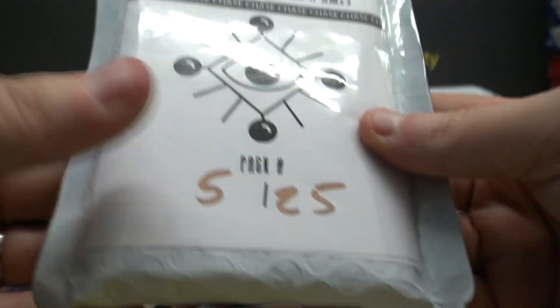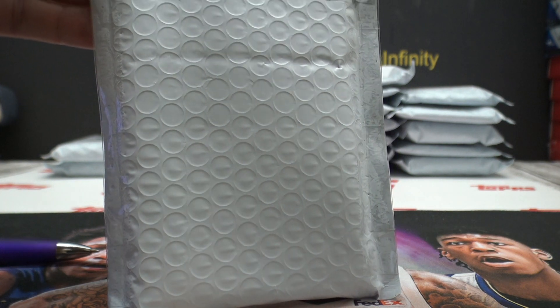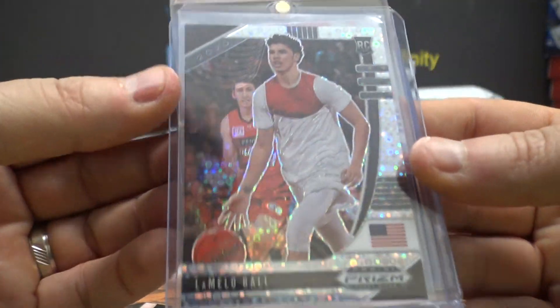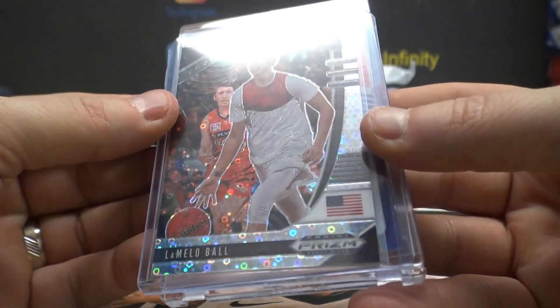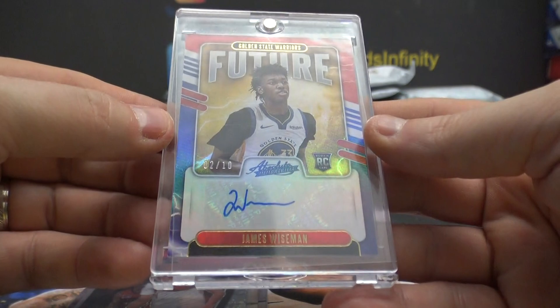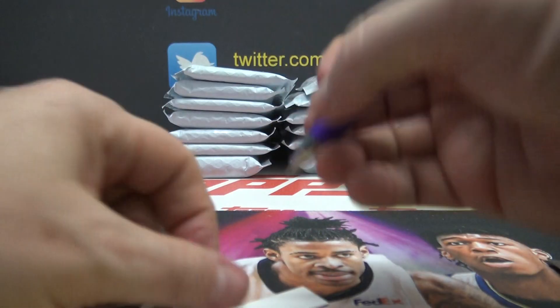Pack five — I think this is I'm a Cracker, but it's Matt, MJS 82. Matt, are you I'm a Cracker? Why does your name say MJS instead of I'm a Cracker? This goes to Cracker — LaMelo Ball rookie donut circle disco rookie from Prism, and future two of only ten James Wiseman gold rookie autograph. Matt, those are yours — nice cards.